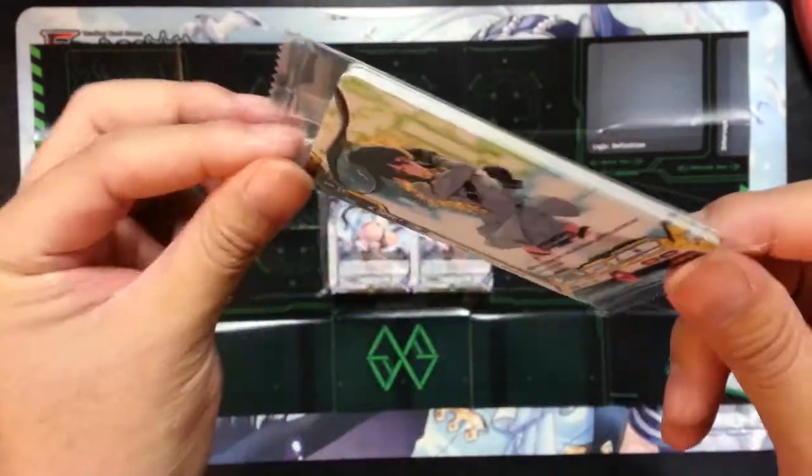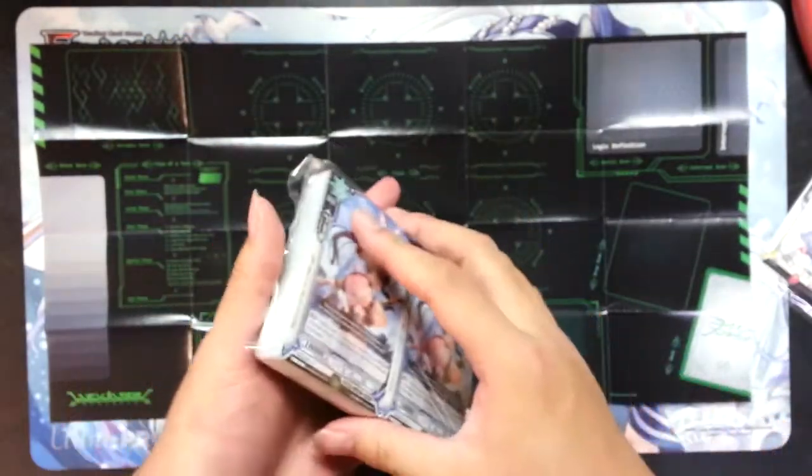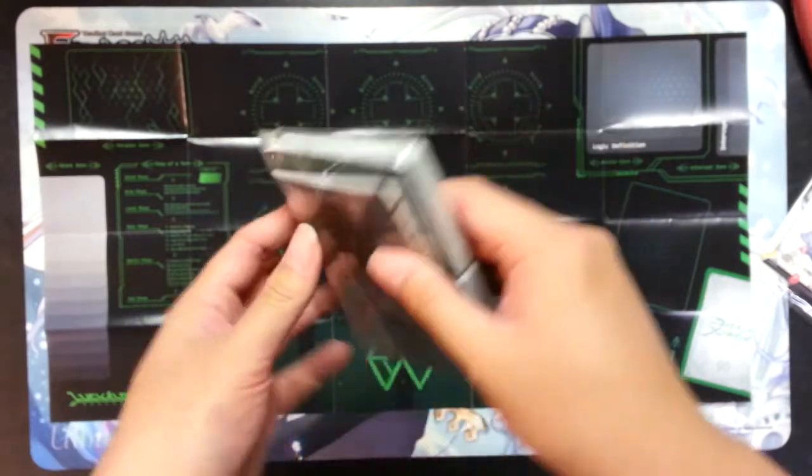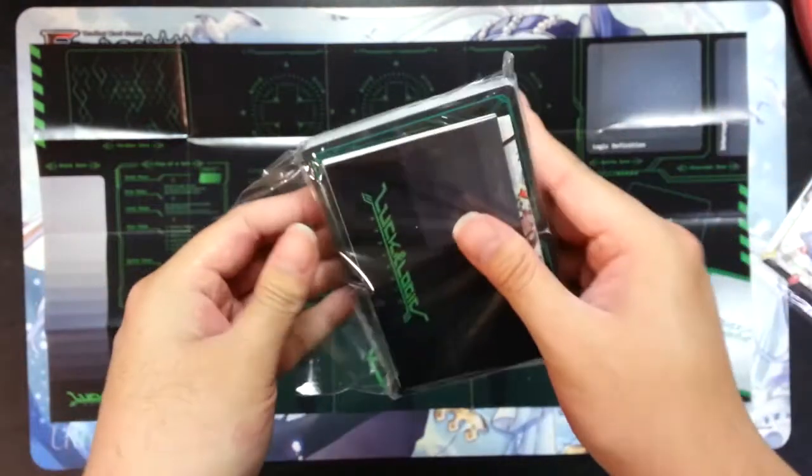The promo is a Santa card. You get them in packs like this for your store, and you get tons of them. There's also another promo which I don't have on hand, but I believe it's Nana, the blue one, and you also get some of those.